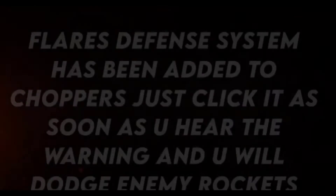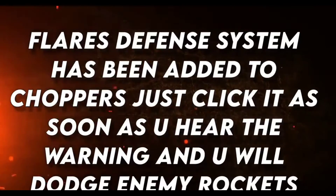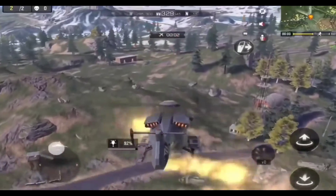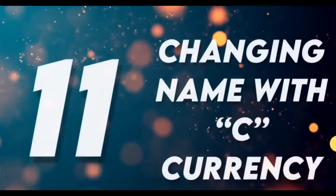Tip 10: Helicopter flares. A flare defense system has been added to choppers. Click it as soon as you hear the warning to deploy flares — this helps you survive long enough to take out enemies before they can destroy you.